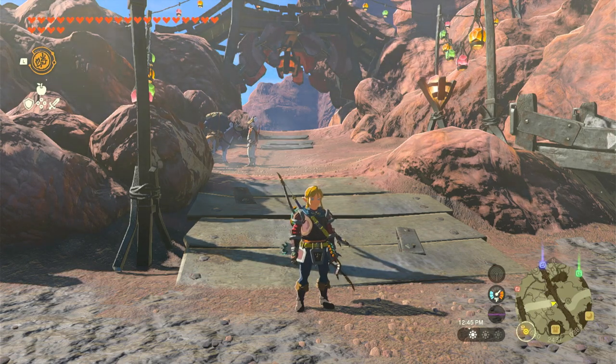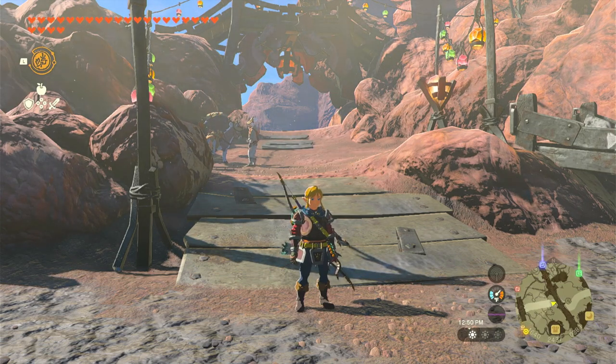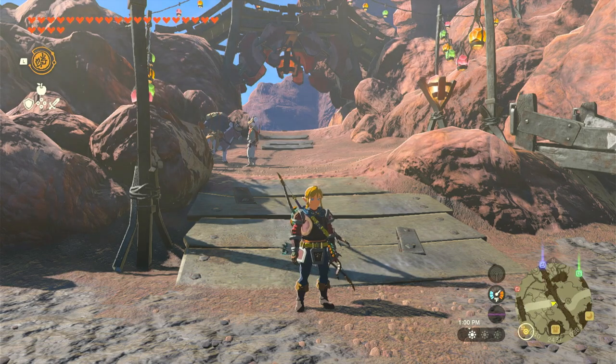Alright, so the first one is: after you rebuild Lurelin Village, the village head will hold a feast in Link's honor. At the feast, villagers will officially announce that Link can use all of the establishments in the village, including the New Lucky Treasure Shop, and Link can open chests every single day for free and receive a special reward.